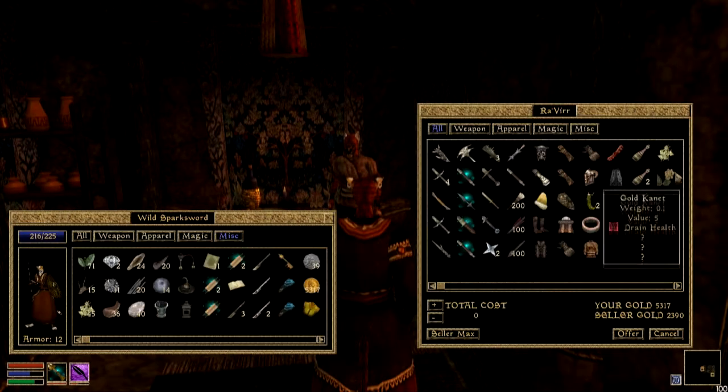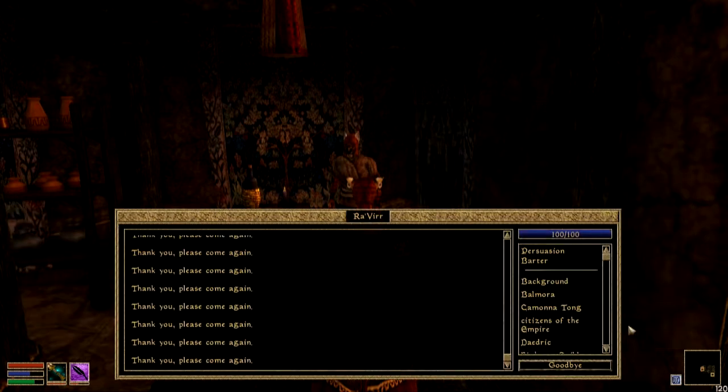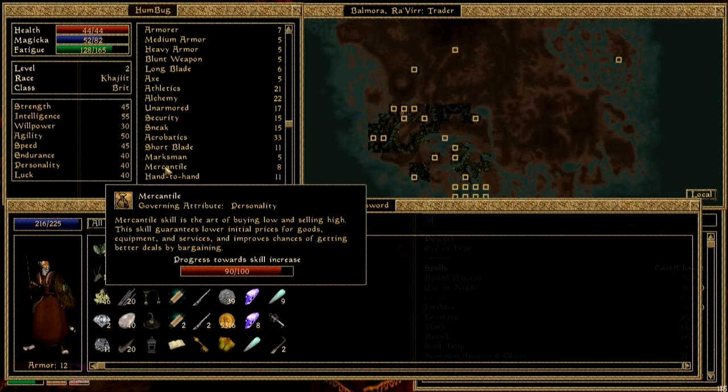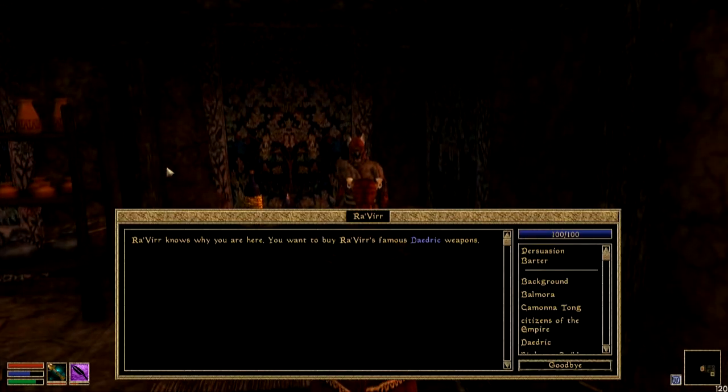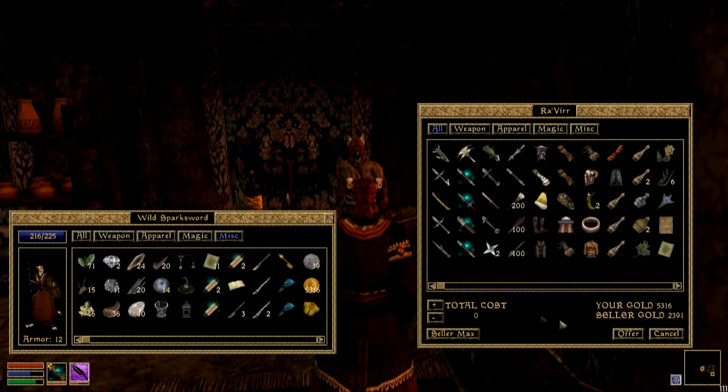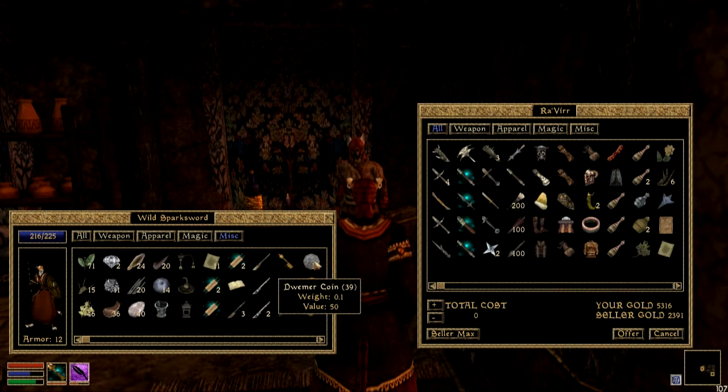Now I've got that full, I'm going to show you about the mercantile skill. Progress towards skill increase: 90 out of 100 — that's a good example. To increase your mercantile all you need to do is haggle. This is best when you're buying or selling, whichever way — just sell again one at a time.